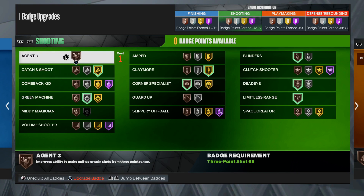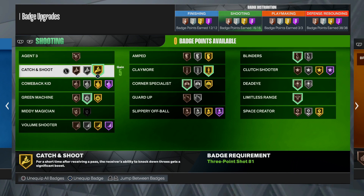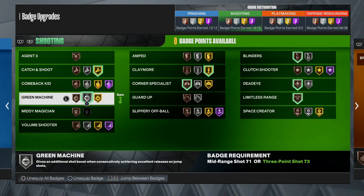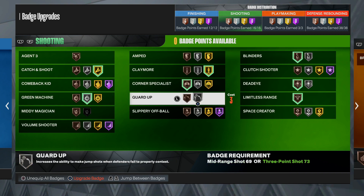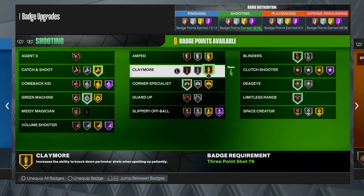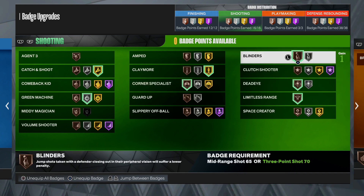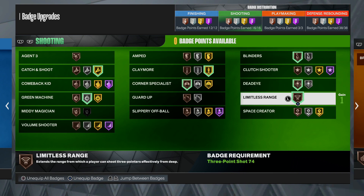These are the best badges to use when spotting up on any build - lockdown or center. Obviously Catch and Shoot max - put it on gold or Hall of Fame, whatever you can get it on. Green Machine silver. Claymore gold - this is the best spot up badge probably other than Catch and Shoot. It's when you're spotting up patient - if you're just standing still and your teammate passes you the ball and you shoot, it's going to give you a big boost. Catch and Shoot and Claymore in this combo are deadly. Corner Specialist you only need on bronze. You're also going to need Blinders on bronze, Dead Eye on bronze, and Limitless Range on bronze.